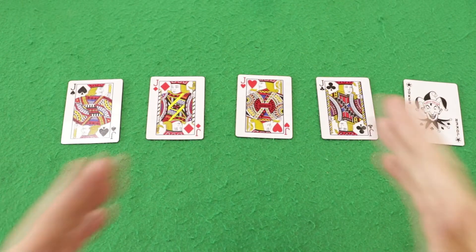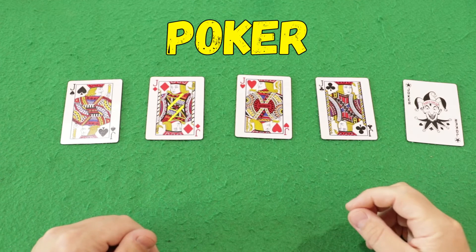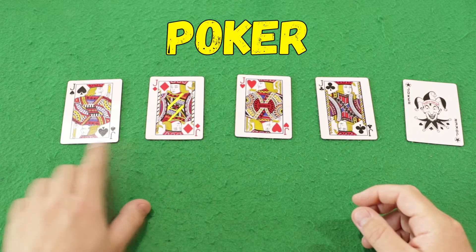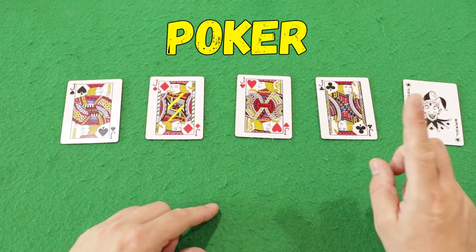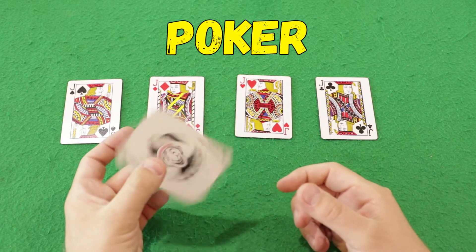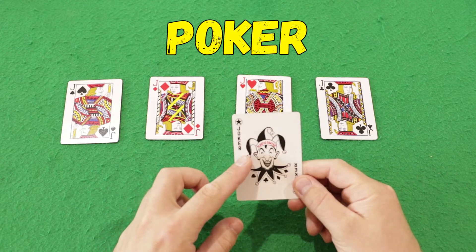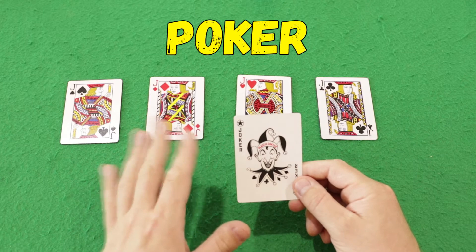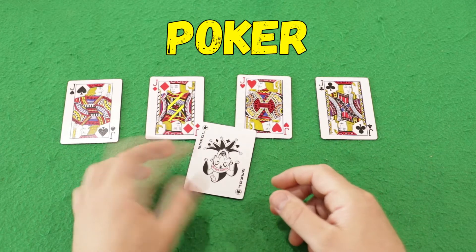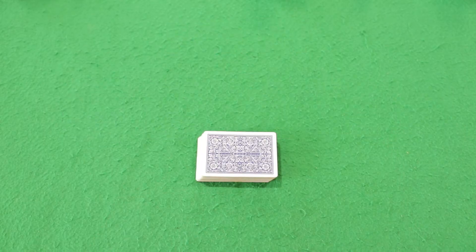The highest hand in classic poker is the one called poker — 4 identical cards, as in four of a kind, but a joker always joins them. The joker performs the function of any card you want, any value, any suit. So with 4 jacks and a joker used as the 5th jack, you have 5 identical cards — this is the highest combination in classic poker.